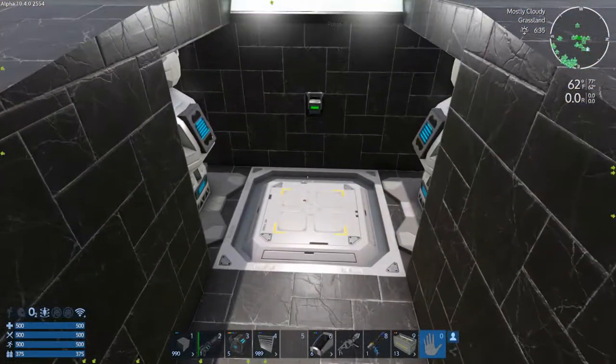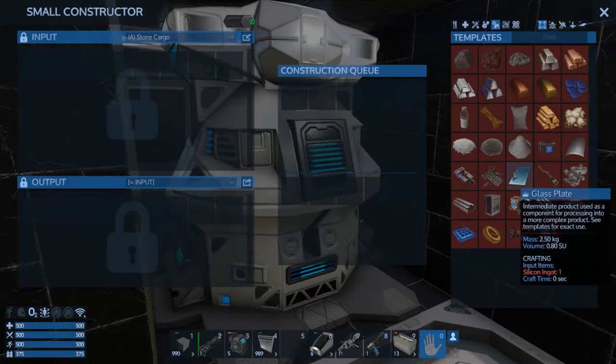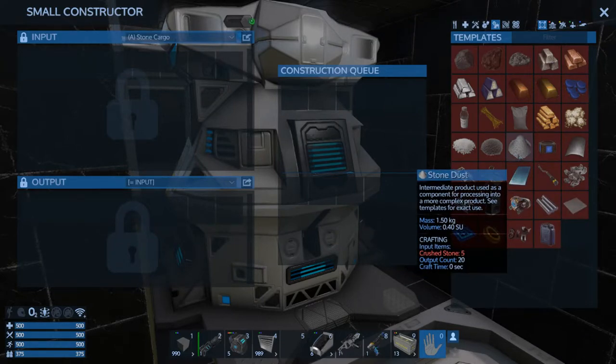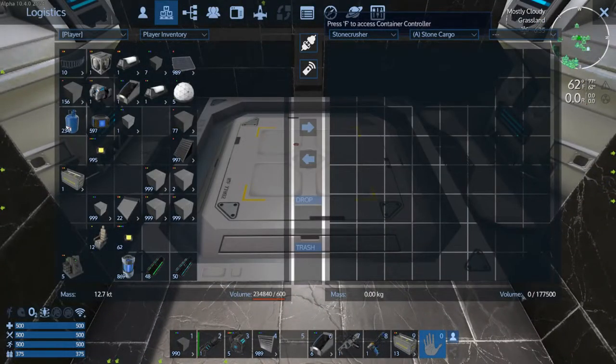The way this Stone Crusher works is it uses two small constructors, and basically you feed it all the stone dust you get either from drilling stone pits or from any other mining — subterranean or even asteroid stuff. You throw it into the container controller. This is set up for Alpha 9's weights and volumes — or weights and frustrations as I like to call it — with 177,500 cargo volume. I have no idea what that means in terms of stacks of crushed stone, but it's gobs and gobs, like tens of thousands or maybe way more than that.